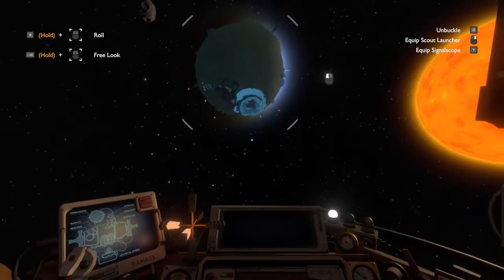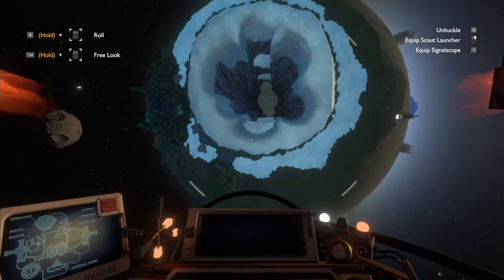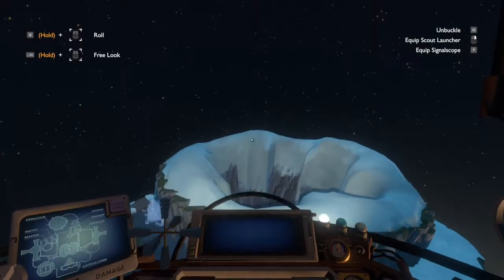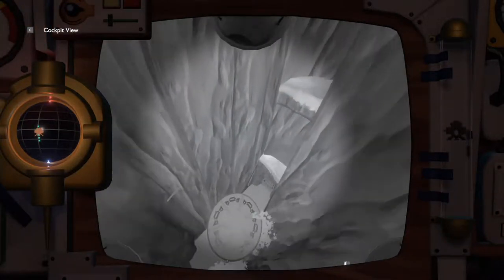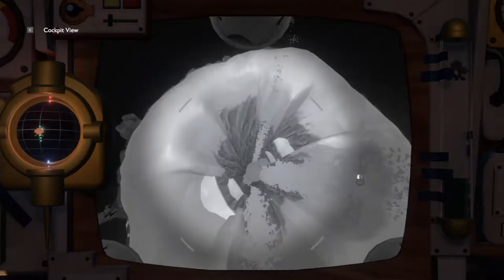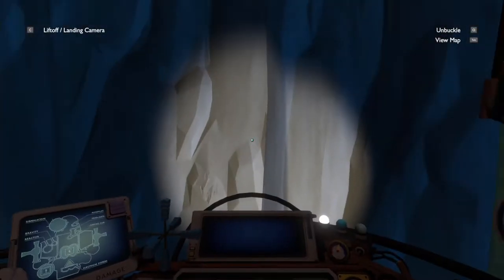That looks like it there. Let's see if we can gently get a bit closer. There even looks like there's some kind of landing platform down there, so we might as well try and land on it. Switch to the landing cam. And if I'm off centre the geysers are going to push me back up, so I just need to be in the right spot. We're down safely.